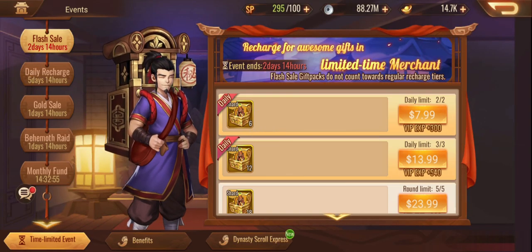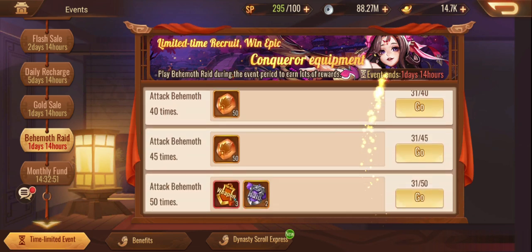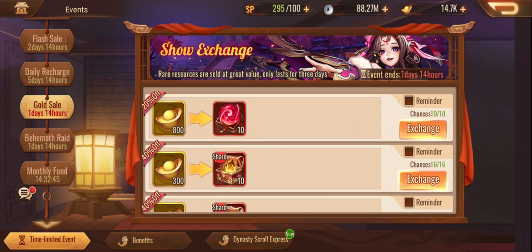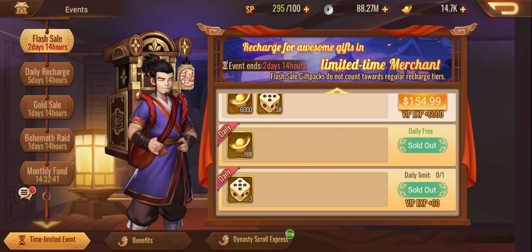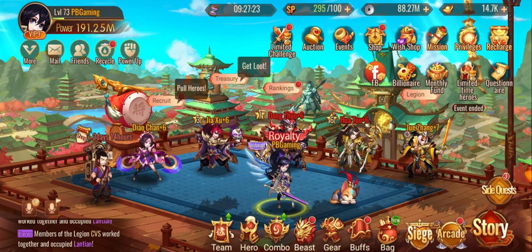Make sure you're finishing your behemoth raids — I'll be doing the rest of those at some point today. Skip the gold sale, it's not worth it. The flash sale will give you a chance to buy three more dice, which I did, and gives you some daily gold. So make sure you snag that.